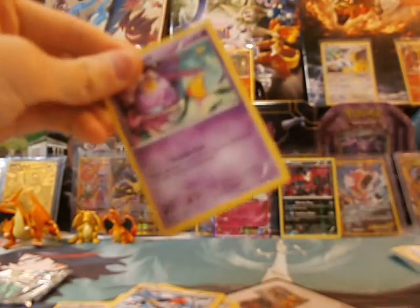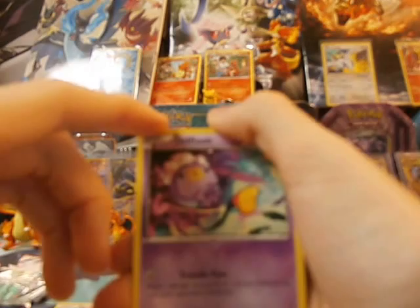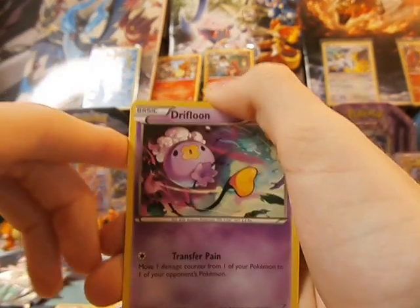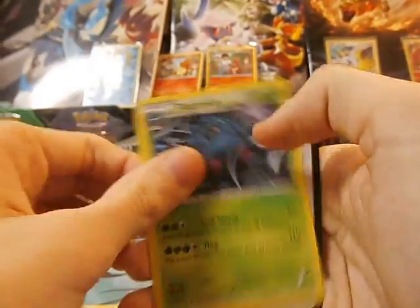We gotta pull at least one EX from these 16 packs. I imagine, you know — we've had a pretty good pull so far. Let's see if we can get it to focus. It's always an issue. So there we go. Drifloon, another Pawnyard, and a Tangrowth.